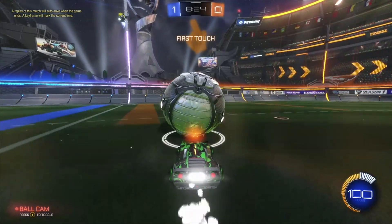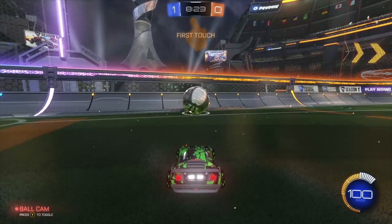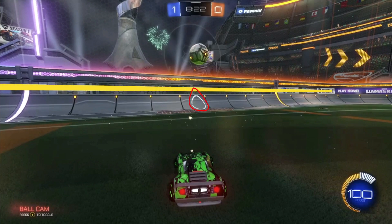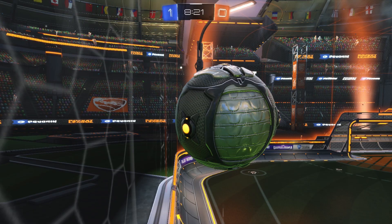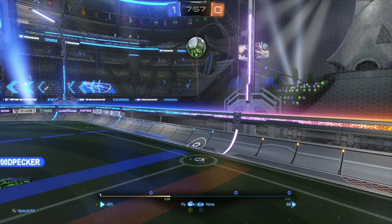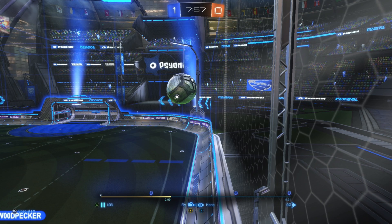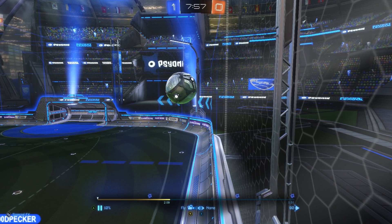Anyways, when the ball rolls up the wall, quickly take a glance at the ball indicator to see where the indicator is touching the wall. If the indicator is touching the lower portion of the wall right here or close to it, that means the ball is either on the wall or extremely near it. This is what it looks like from the side view. And here's an example of when the indicator is pretty far from that sweet spot.